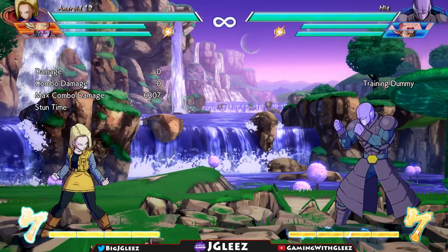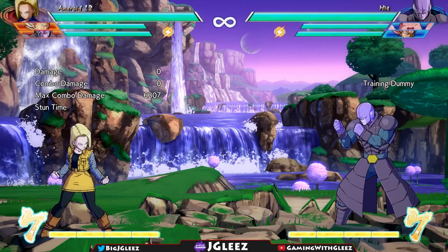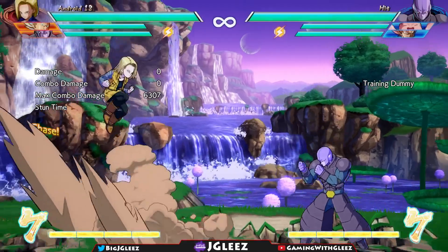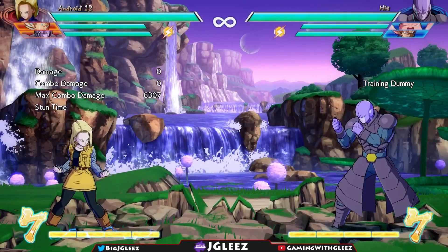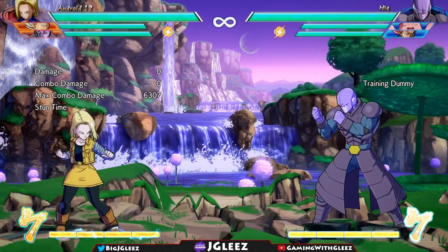A great way to cut down space is by using the instant air dash. You basically use the same button as the super dash — we all know we can dash in the air — but if we use the super dash button, jump in the air, and hold forward, we're able to dash instantly.